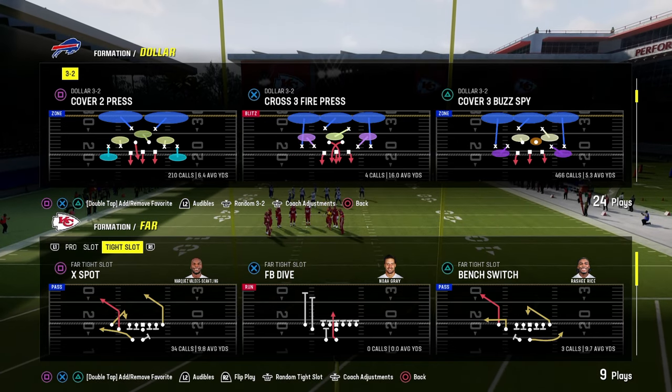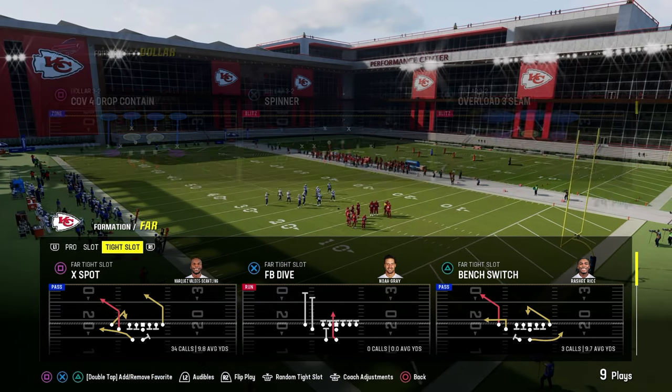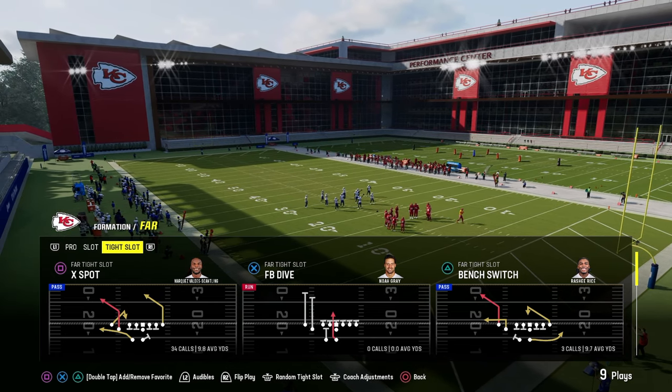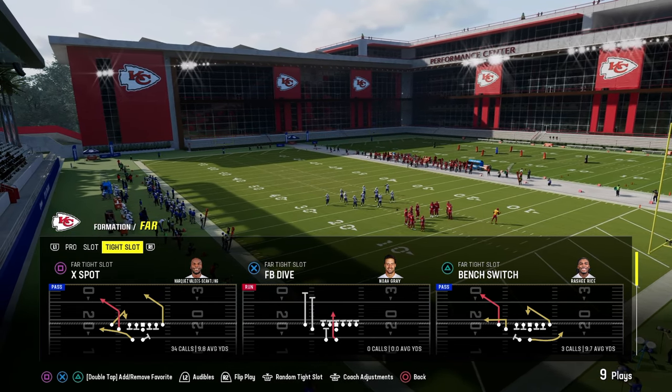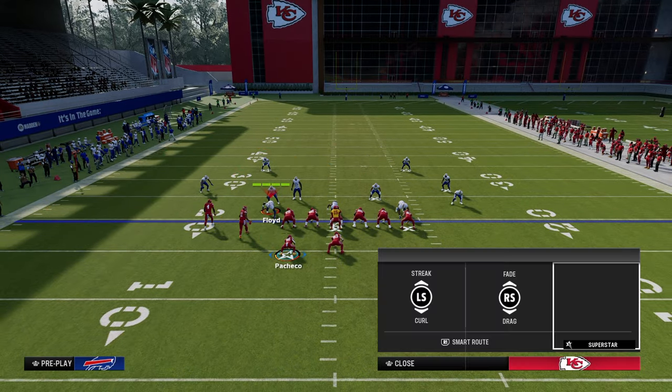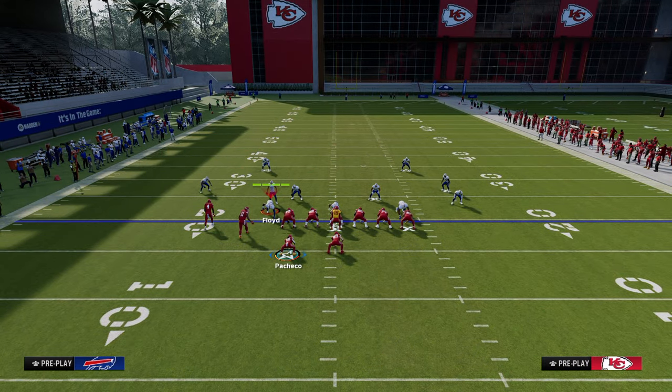The first play we're going to be going over in our West Coast Offensive E-Book is the X-Spot play out of the Far Tight Slot formation. This is the play that literally got me started in Madden, so I like to do this every single year.